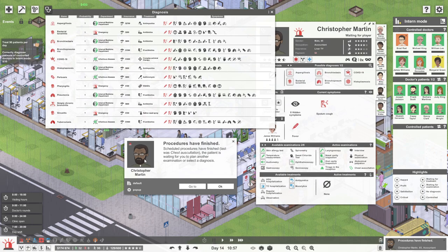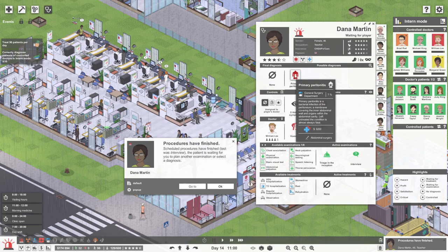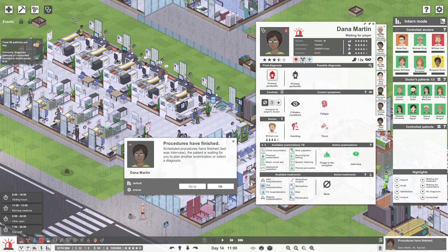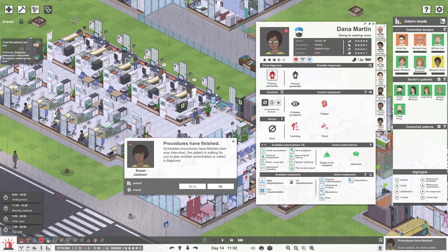Isn't Christopher Martin the lead singer of Coldplay? I think he looks a bit different — he's from Exeter. Dana Martin has primary peritonitis — bacterial infection of the peritoneum. Left untreated the condition is almost always fatal — it requires abdominal surgery. I don't envy you, my friend. Let's get her into the regular ward of General Surgery, and hopefully they'll do more tests on Dana to figure out her other symptoms.